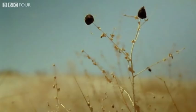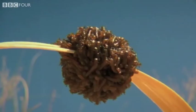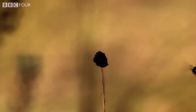They release a pheromone identical to that produced by a female digger bee, and it isn't long before they're noticed. This is a male digger bee, and he's come to mate. But instead of an amorous reception, he's boarded by hundreds of larvae.